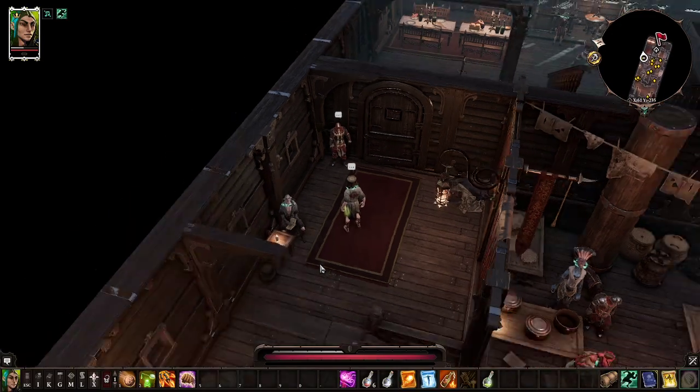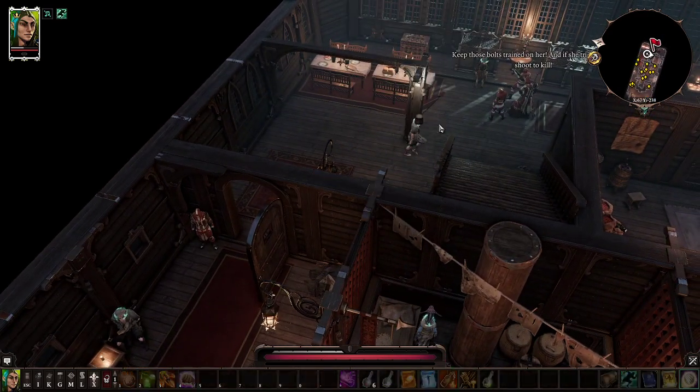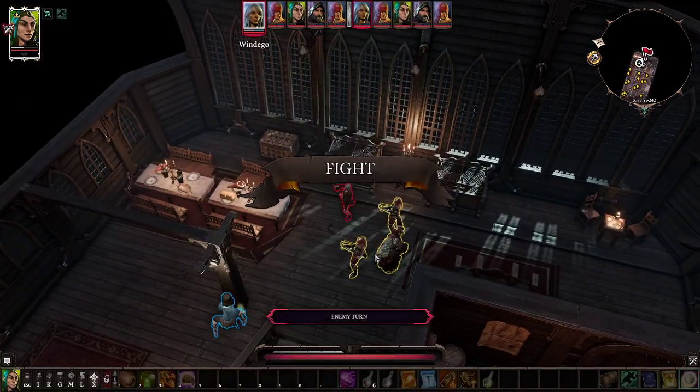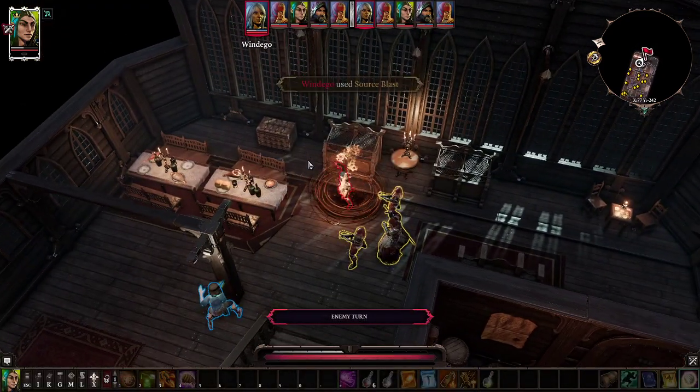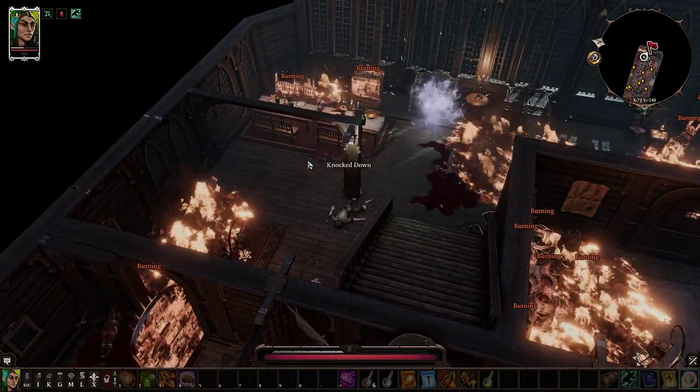Once you've looted everything, just go through the door. This will prompt the scene here — nothing that you can really do. So within that fight, it's just a storyline fight, and essentially this is where hell breaks loose on the ship.